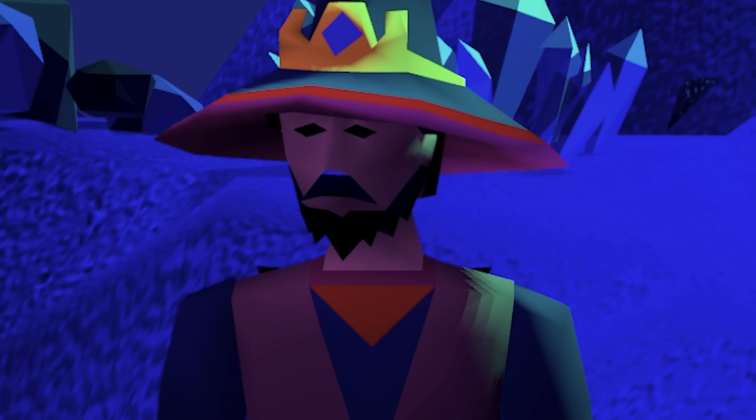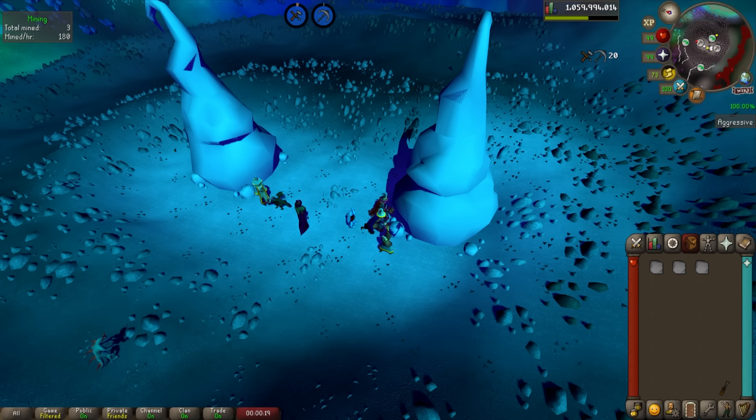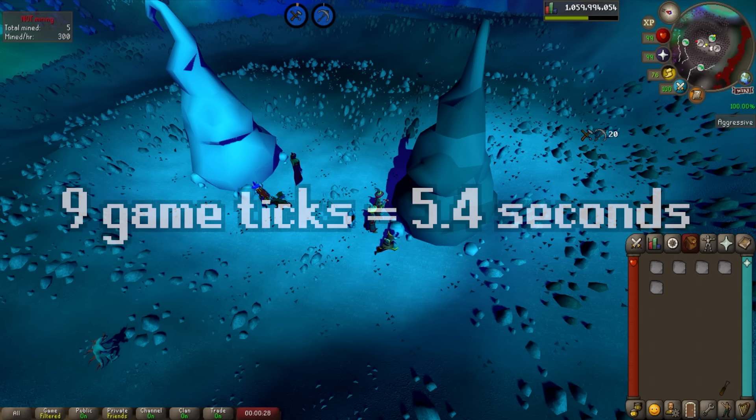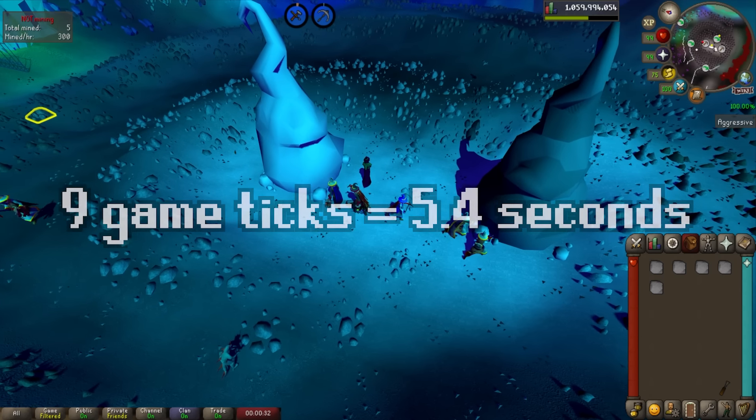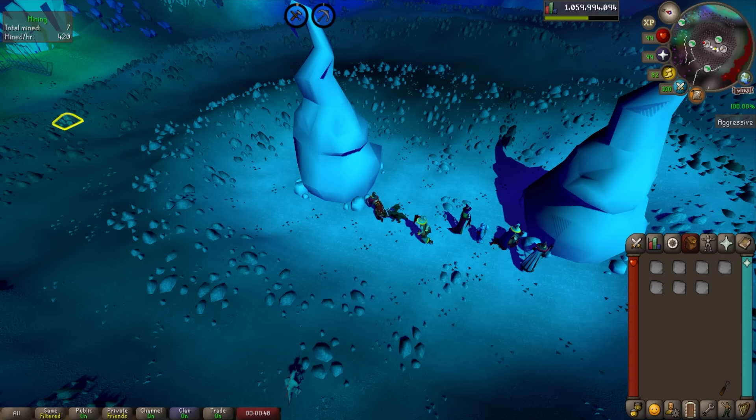When you mine dense essence blocks, there's a scale from 85% to 90% chance for the rock not to deplete. This 5% scale starts at level 38 mining and ends at 99, so there's only a 5% difference — a higher mining level is better, but not by a crazy amount. These items have a static gathering time, meaning you'll mine one block successfully every 9 game ticks, roughly every 5 seconds. You could get lucky and mine an entire inventory in one click, or cycle through the whole thing in about 5 seconds. With chances between 85 and 90%, you'd expect roughly 9 essence per click, so 3 clicks should get you a full inventory on average.